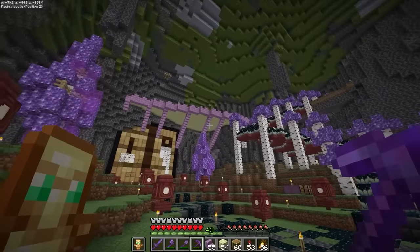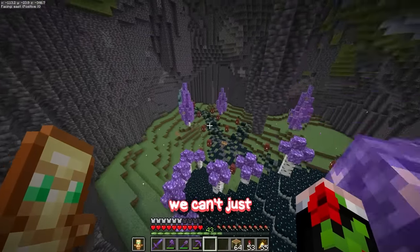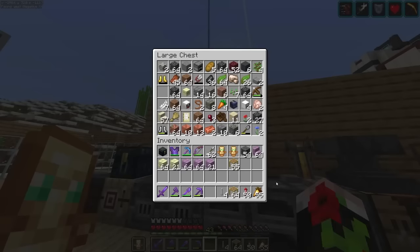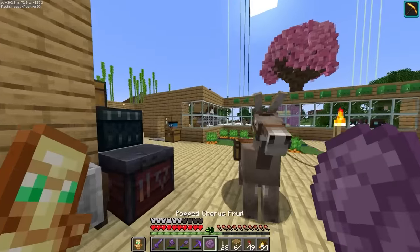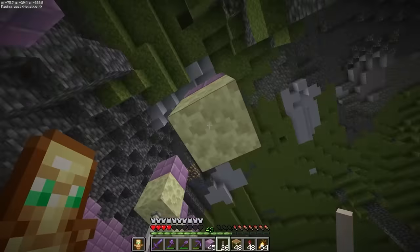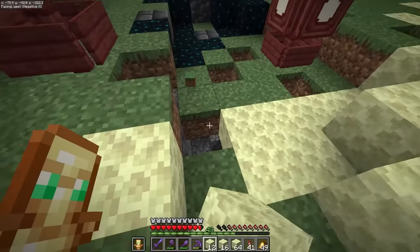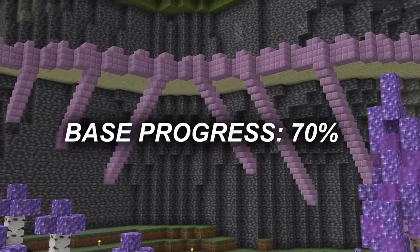The dragon egg is going to look so cool up there. As for how to actually get up to the platform, I can't just make this accessible to anyone - especially no stinky intruders. Apparently Miles has no end rods, but if we smelt some chorus fruits and combine them with blaze rods, we get just the thing we need. Now I can build a parkour challenge that you must complete in order to get up to the dragon egg. I'll also make the bottom of this parkour area look like the end stone has spread and infected the normal grass.